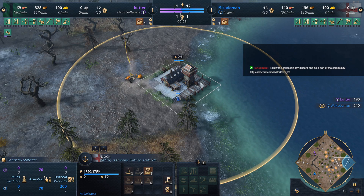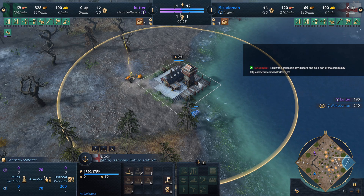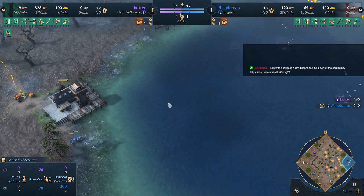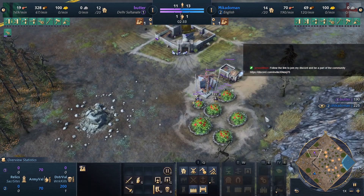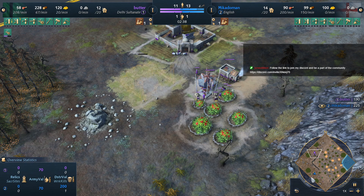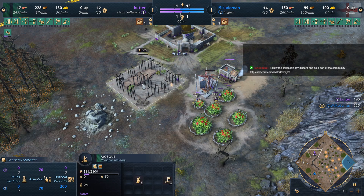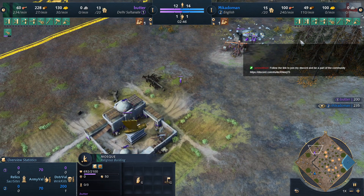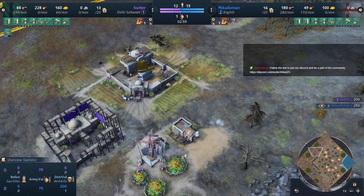It's a strategy — against any other civ, Butter gets his dock up, gets the first fishing boat, it attacks, he wins the water at least temporarily. Against the English though, just rough. Getting a mosque is very important. He also has to set himself up a lot here. I could try the spears, but I don't think the spears are that good in this situation — that would actually cost you time.